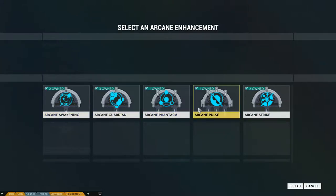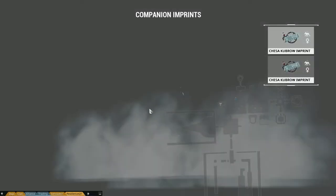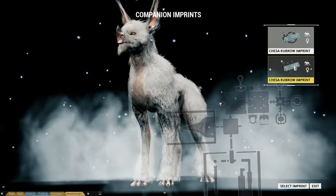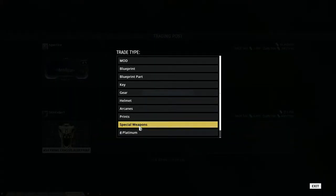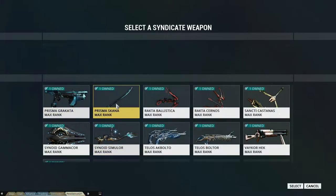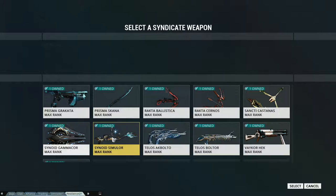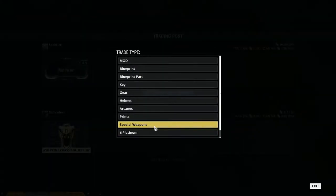Arcanes from raids, you can throw those up in there. If I had Kubrow blueprints — which apparently I do — I could potentially trade those. And there are special weapons, like Prisma and syndicate weapons. If they're not ranked up at all, you can put them in there. If you level them up even one level, you can't trade them anymore, so keep that in mind.